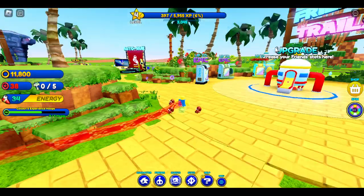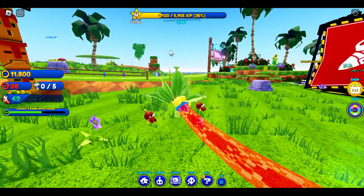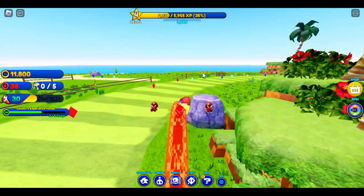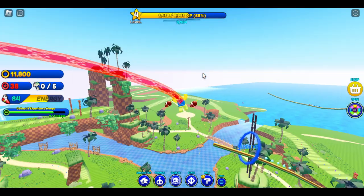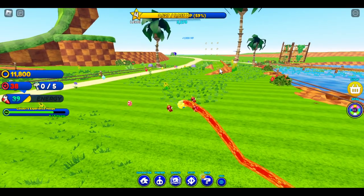This helps you a lot if you want to level up and go faster. Also, you can hold down the E button on your keyboard to get a little boost of energy. You can also do a homing attack, which means if you jump in front of really close objects, you can kind of lock onto them.